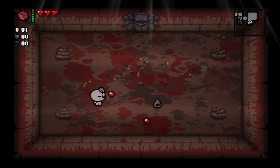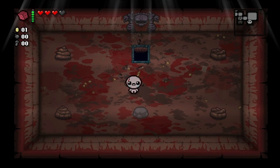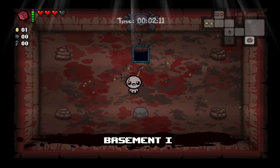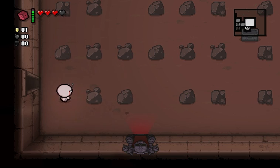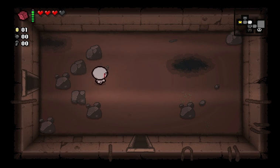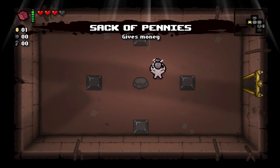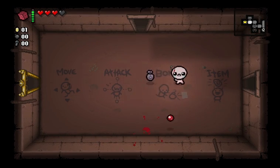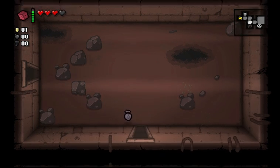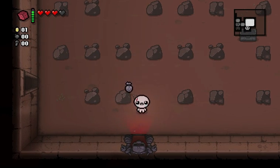I even got my extra half a heart back. So I got the Safety Pin, which gives me an evil heart — this black heart up here — and range up, and I forget what the other thing is. I'm going to go back and pick up the Sack of Pennies, since I don't have enough room to get the charge on my D6. A little bit disappointing, but the Sack of Pennies is okay. As you can see, Isaac has put the safety pin safely through his cranium — and, as we all know, that is the proper way to use safety pins. On to the next floor.